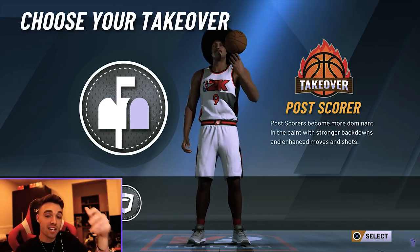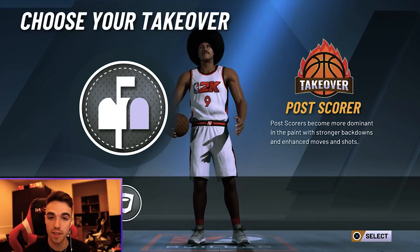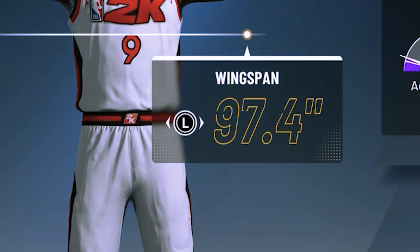I actually didn't record this video when I made the post scorer, so I went into my build creator and went to the specific build. We're just gonna work backwards. You guys know I chose post scorer takeover, so we're gonna hit circle and rewind, going through the build starting from back to front. If you guys need help, make sure you pause the video when you get to certain points or fast forward a little.